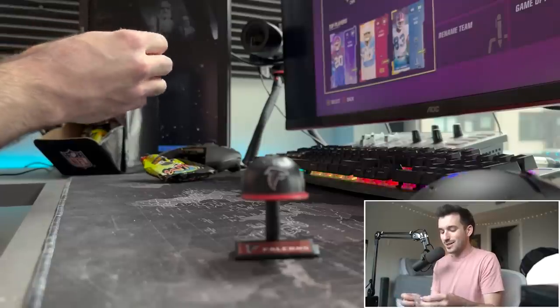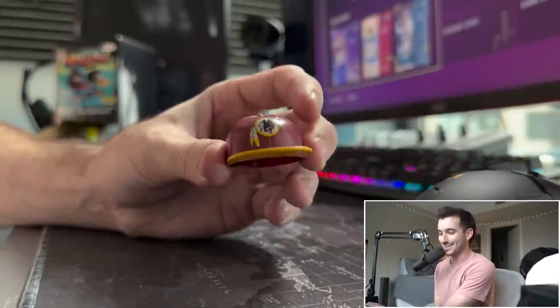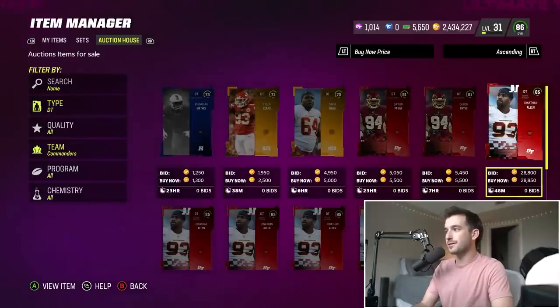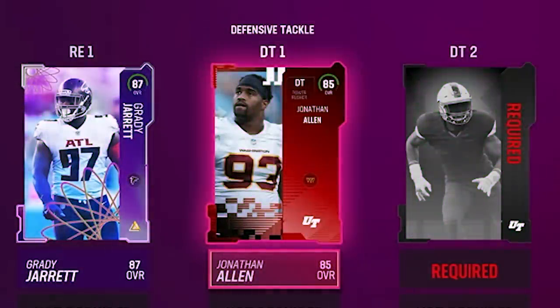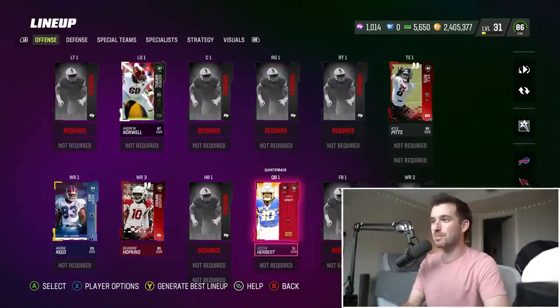These are collector's items so there's a good chance this is what we'd consider a common. We got another Washington Commanders — that's two duplicates in this one. This is definitely hurting our chances of knocking off 24 different teams. But they do have a pretty good defensive tackle — 85 overall Jonathan Allen — who's definitely going to be our DT number one. Defense and offense are both coming together nicely but we're missing some key pieces still.